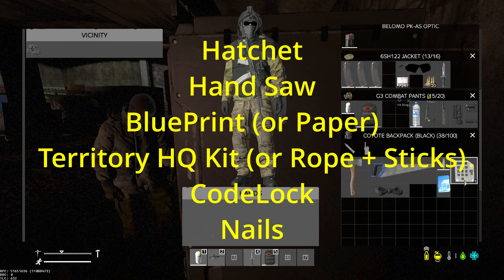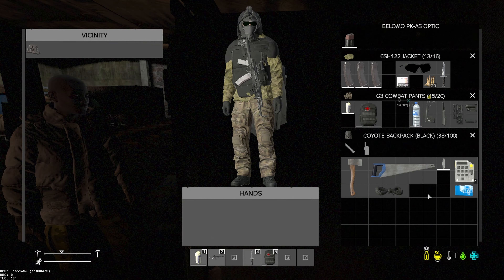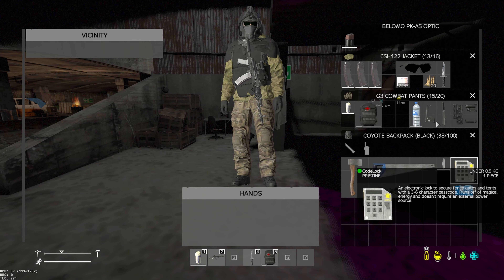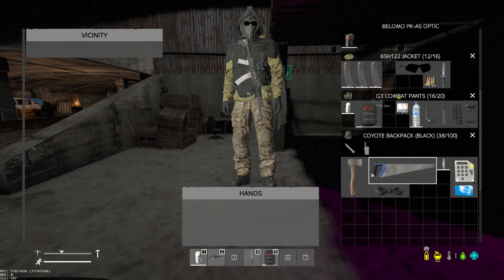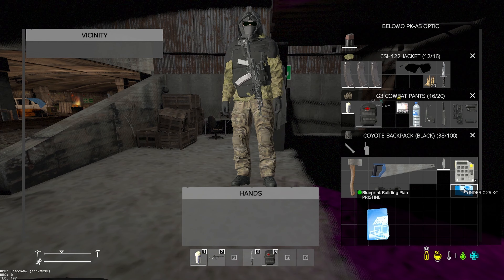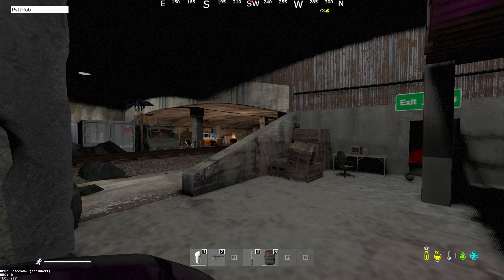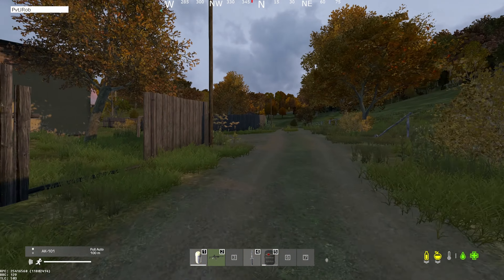That's all you need to build your base besides nails. You'll need to find nails because you can't buy them at the safe zone or black market, but you can buy them off another player if you want. Nails keep your base from decaying. All that stuff combined costs about sixteen thousand. You can find all this stuff on the map in sheds, warehouses, even sometimes on zombies, but it's easier to just loot, sell it at the safe zone, and buy it.